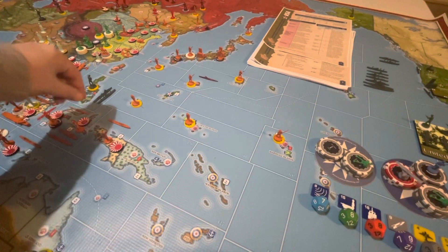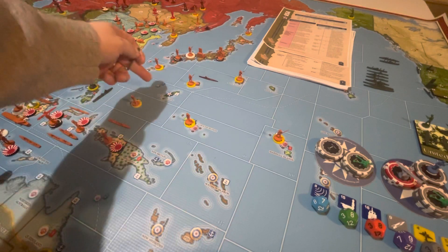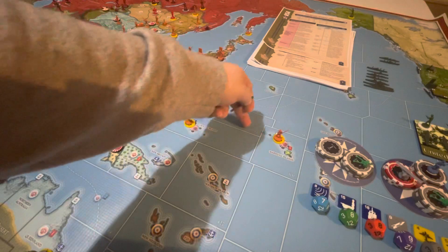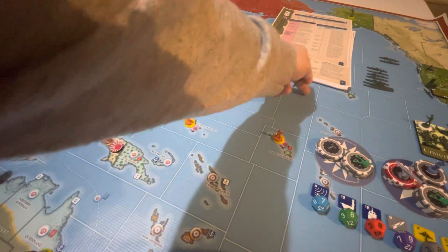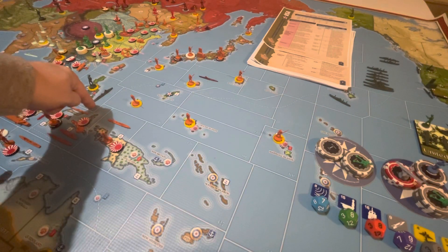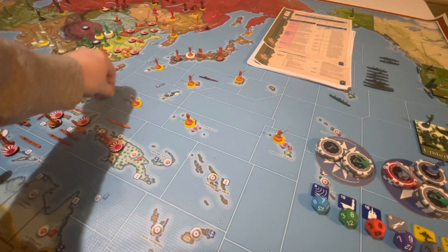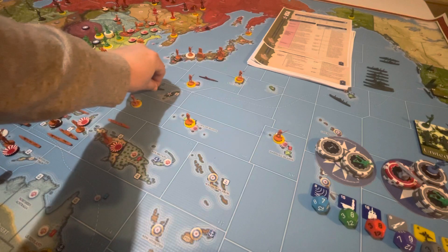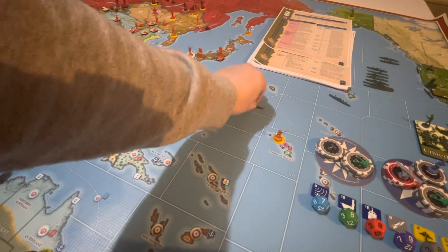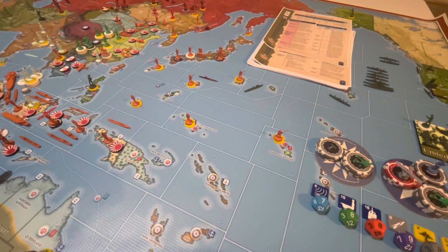Over here in Sea Zone 90, we're actually going to do strategic naval movement with this transport. We're going to go 1, 2, 3, 4, 5 into Hawaiian Islands with this transport. This destroyer — since it is at a major port here, we can move 1, 2, 3, 4. Since it has to be near a U.S. land zone, I will put that in Sea Zone 66 near Wake Island.